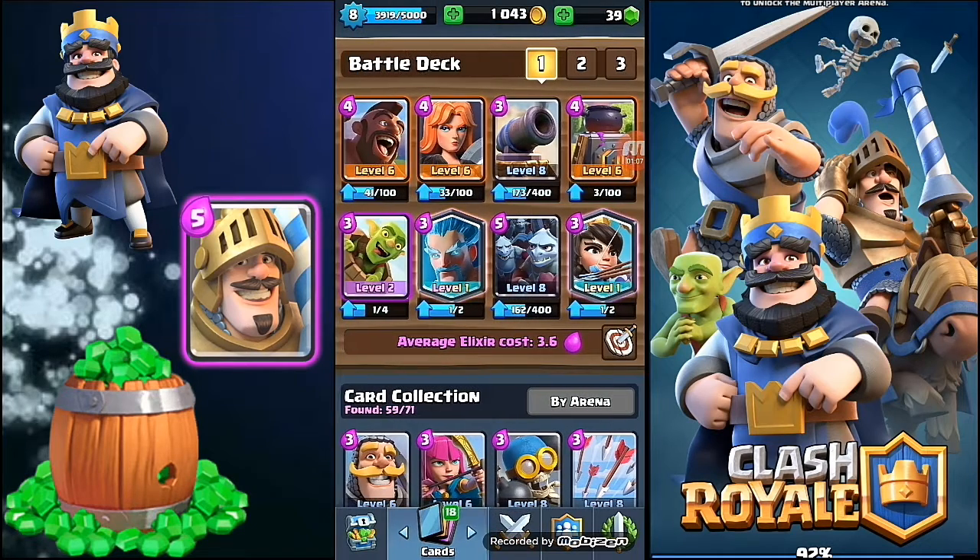Before proceeding, I will tell you that don't use Hog Rider without the fires of Furnace and Goblin Barrel. When your Goblin Barrel is ready, Hog is ready, and Furnace fires are going — drop the Hog Rider with the Furnace fires along with the Goblin Barrel. It will destroy the Crown Tower. And the average Elixir cost is only 3.6.